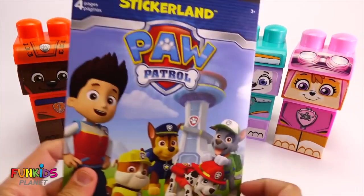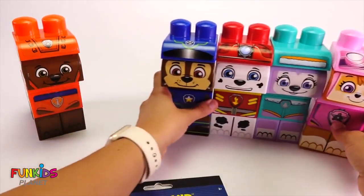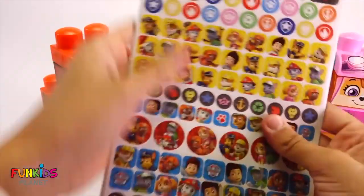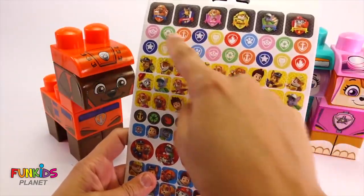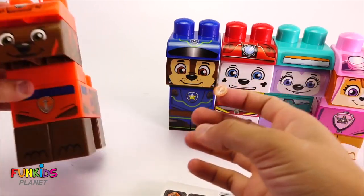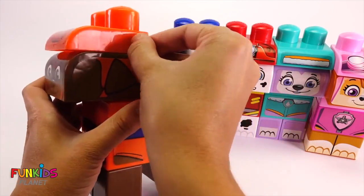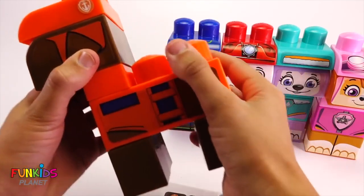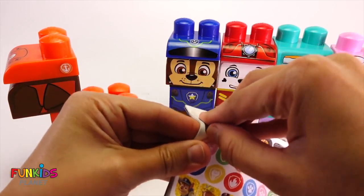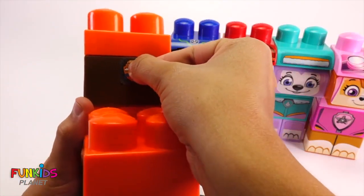Now we can decorate them with our cool stickers. Stickerland Paw Patrol! Let's start with Zuma. Let's get one of Zuma's stickers - look at this one. This is Zuma's anchor. Let's put Zuma's anchor on the side of his head right there. And let's find a picture of Zuma. Let's put this on the back of his head so we know it's Zuma.